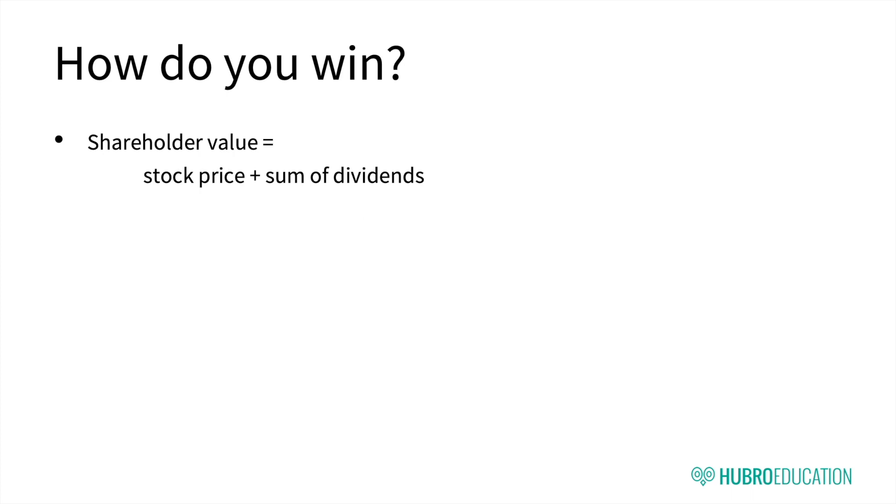The stock price is calculated by a set of multiples, so if your sales and profits go up, so does your stock price. To do well in the simulation, you have to create a financially sustainable company. The company that has the highest score across all the parallel worlds wins the competition, so if the teams are split into several parallel worlds, there's still only one winner overall.